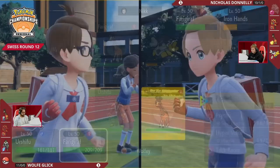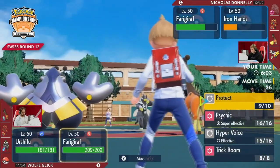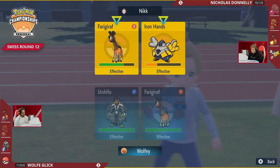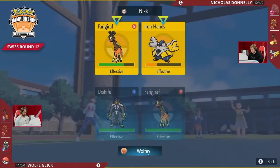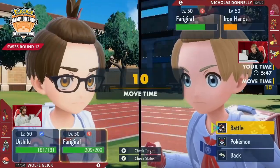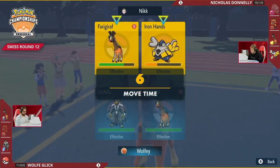Wolf opting for Protect on Farigiraf. The main debate is do you protect, or do you want to click Hyper Voice instead? You could also try to reverse trick room from Nicholas's end. There's a really explosive play of Helping Hand plus Close Combat onto Farigiraf, so my question is: is Wolf's Farigiraf bulky enough to survive that? Do you want to stay in, switch into Incineroar, or protect the Farigiraf? He's going to attack with both — prioritizing the knockout on Iron Hands.